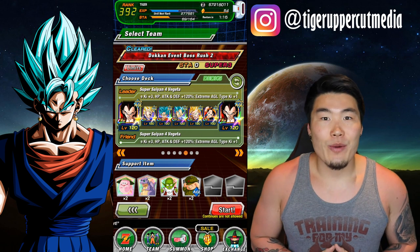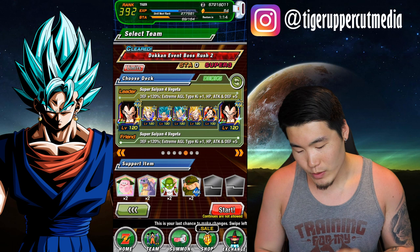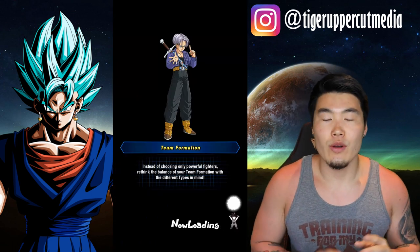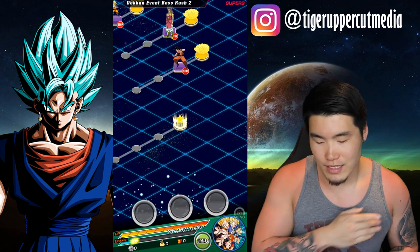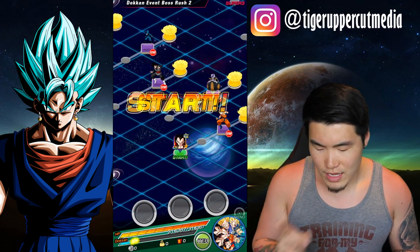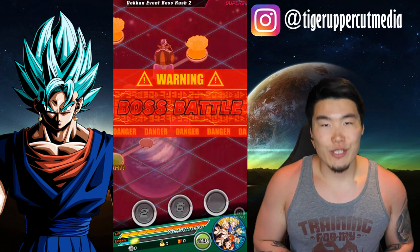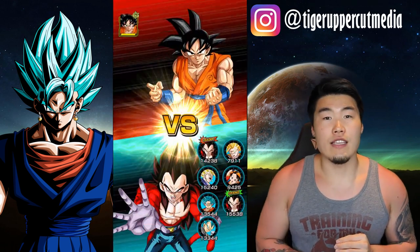Now that we have that out of the way, let's jump into the showcase. We're going to do Boss Rush 2 on Super 2 difficulty — the one with the 120 leads. It's been a long time since I've done this, so we'll just see what happens, but it's Boss Rush 2 bringing the Super AGL team.